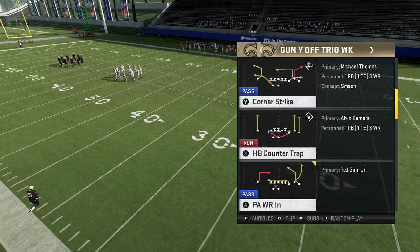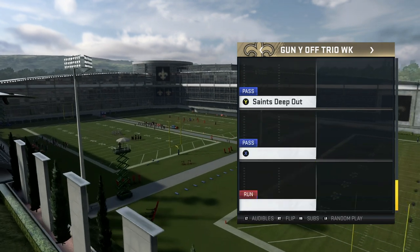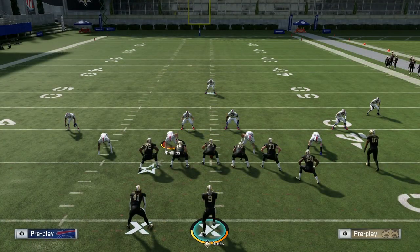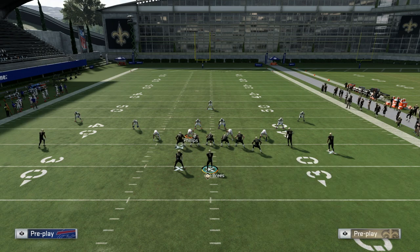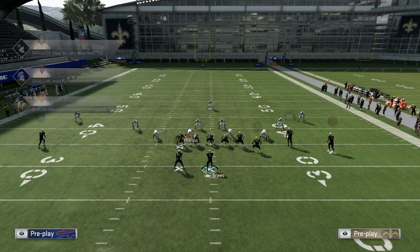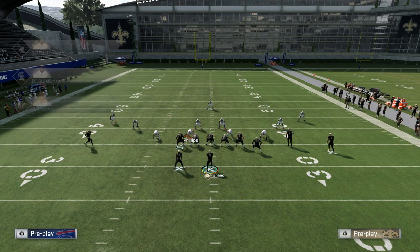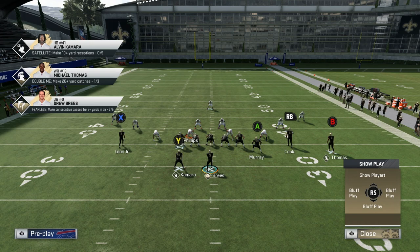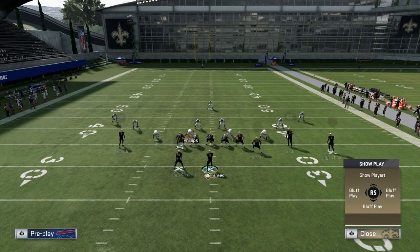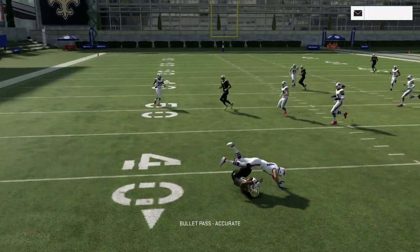Coming out in Sticking Up first — my setup is pretty simple: drag the A receiver, streak the RB, and slant the B receiver. On the short side of the field I motion the X receiver in. You want it to be faster, but it can be annoying because of how long the route takes to develop with all these good pass rushes this year — you can just get pressured and there's nothing you can do about it.